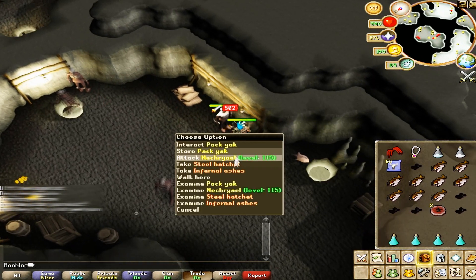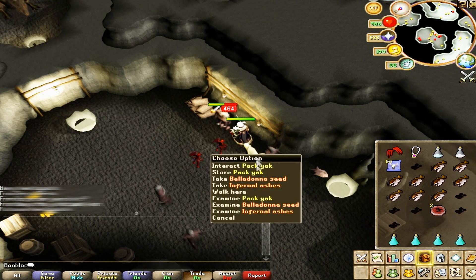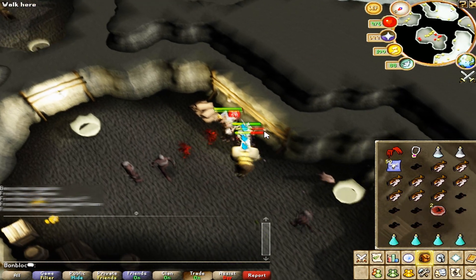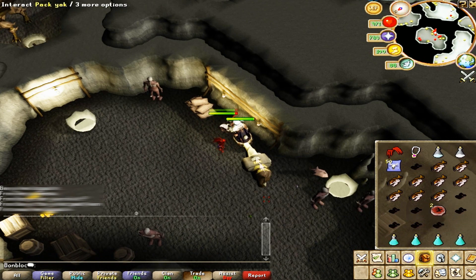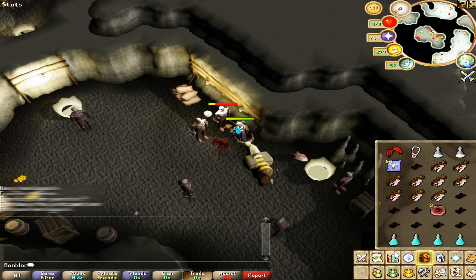You probably also like to know that these drop a lot of crimson charms — 200 kills gets you an easy 60 to 70 crimsons, which is great for summoning as well.